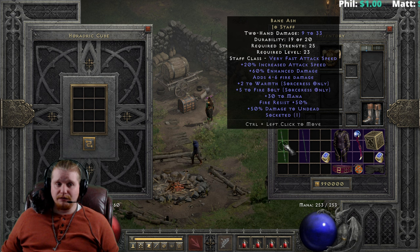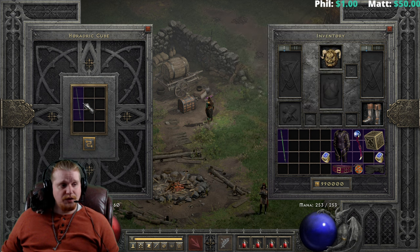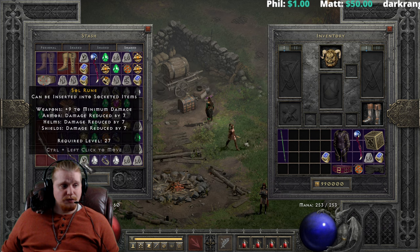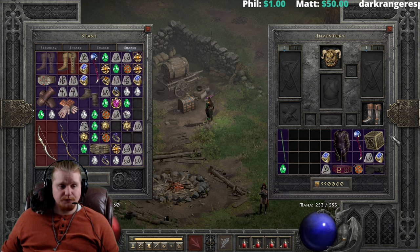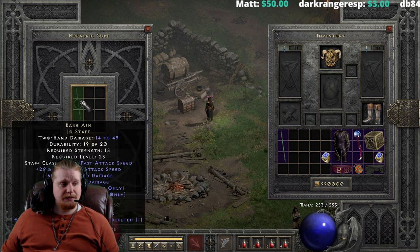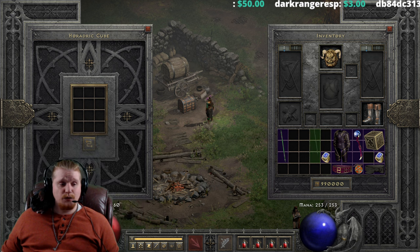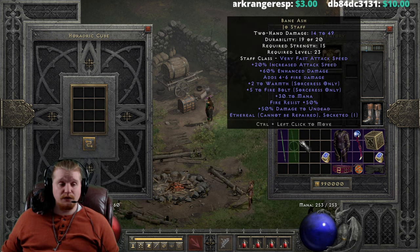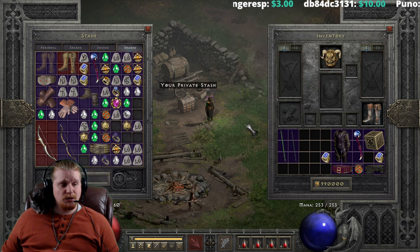And if you have the Ethereal version, you could upgrade that one too — same recipe: a Ral, a Sol, and a Perfect Emerald. That one's going to go from 1-11 damage at level 5 to 14-49 damage at level 23 with a 15 strength requirement, so still relatively low.